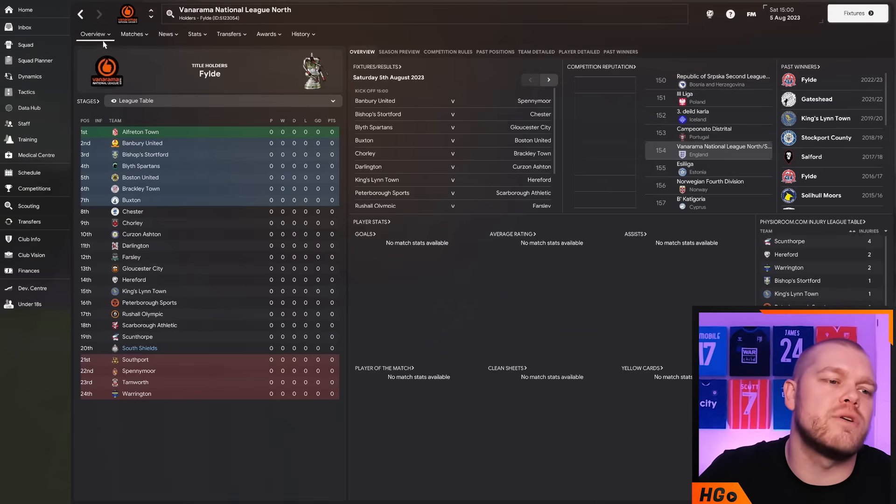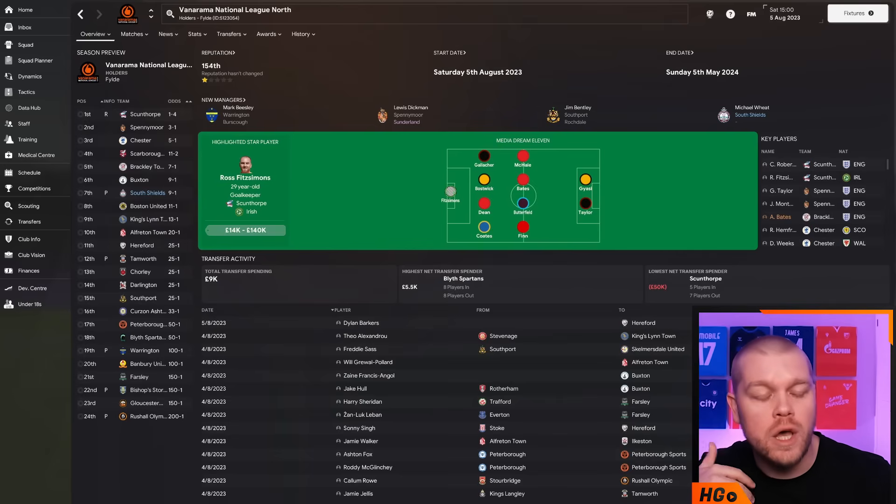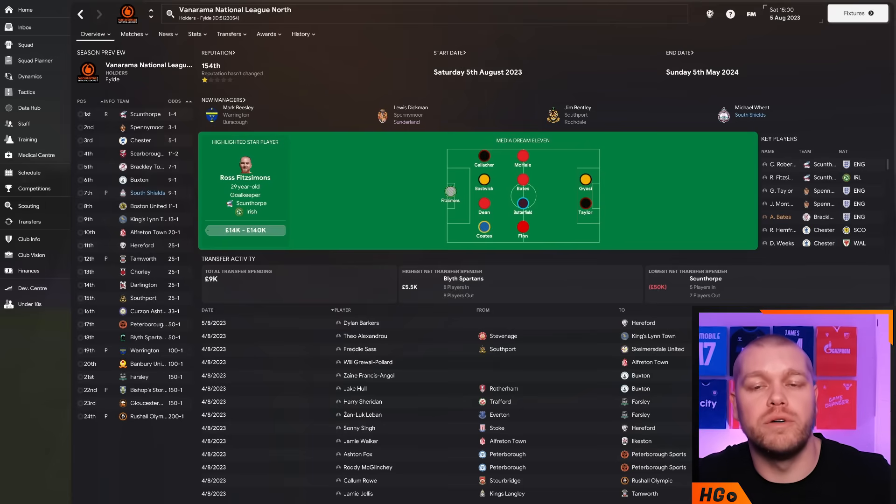Going into the Vanarama National League North season preview, the board wants us to at least get into the playoff positions. We are predicted to finish in seventh, which is actually where Shields are in real life at the time of recording. I want to do better as always, and hopefully with the power of a GYR tactic we can achieve some success this season. Let's get to simulating and I'll be back with a season one recap.